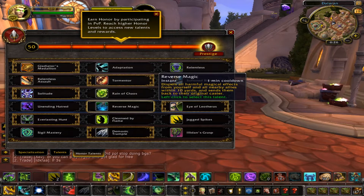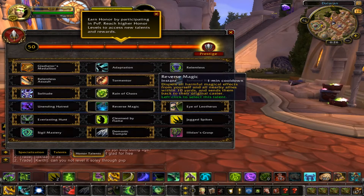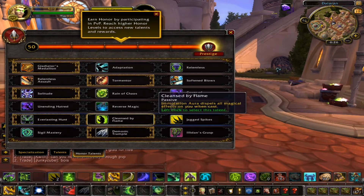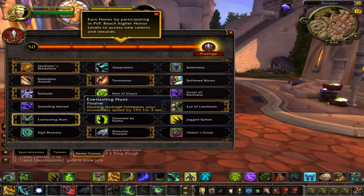This row is strictly up to you — Reverse Magic or Eye of Leotheras. I go with Eye of Leotheras because it's extra damage against casters, which is nice. Though if you want to get out of roots, go with Reverse Magic. For the next row, Everlasting Hunt — dealing damage increases your movement speed, which I went with for the extra damage. Jagger Spikes was pretty strong but they nerfed it recently; it's still pretty good so you can use that. Cleanse of Flame is nice if you want to dispel all magical effects on you when you cast it — it was nerfed as well, but it's still pretty strong. This one is strictly up to you as well; I went with the damage and movement speed increase.